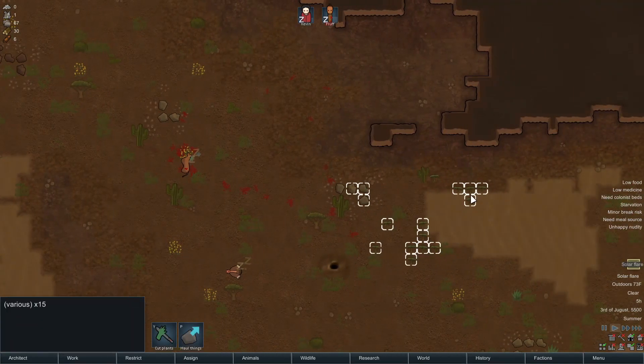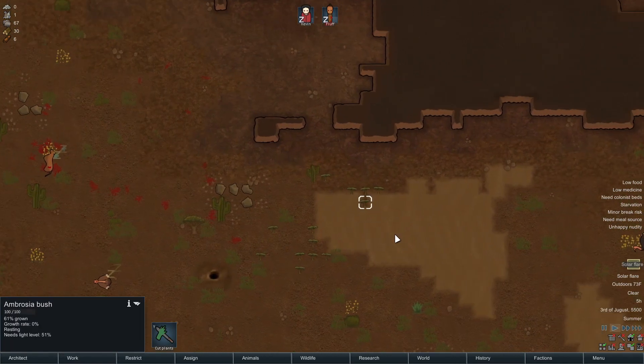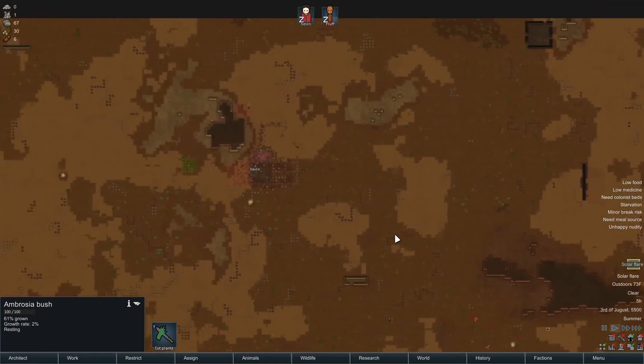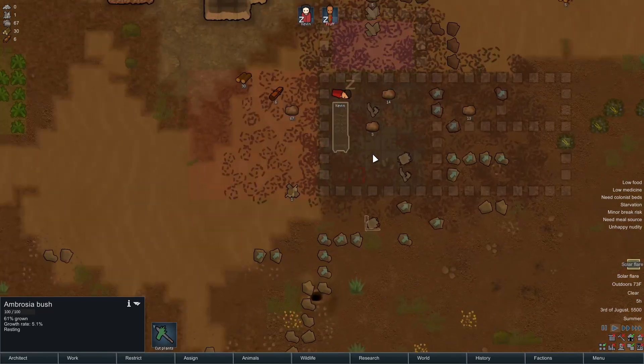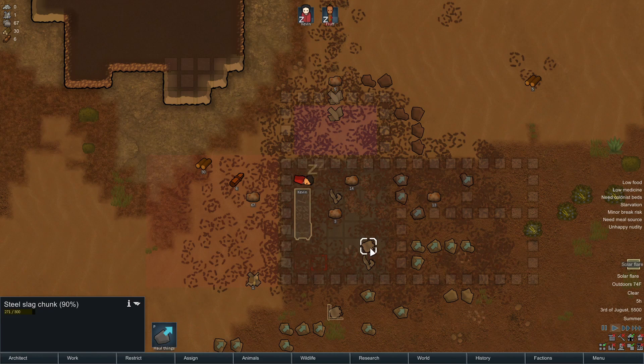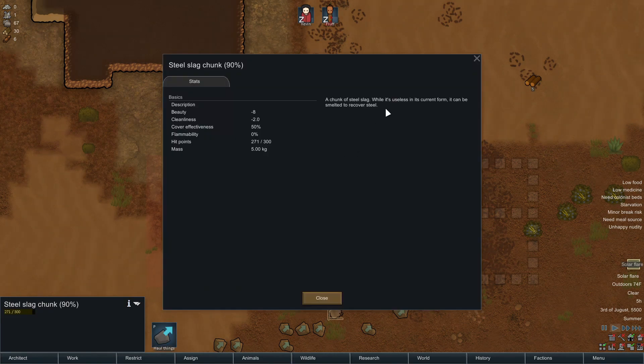Oh, there's the ambrosia — how cool! I know I said I was going to speed it up. Isn't that sad though? He just went and plopped down in his old bed spot. He's like, 'Oh man, this was where it used to be.' Steel slag chunk — oh, it can be smelted. I see.